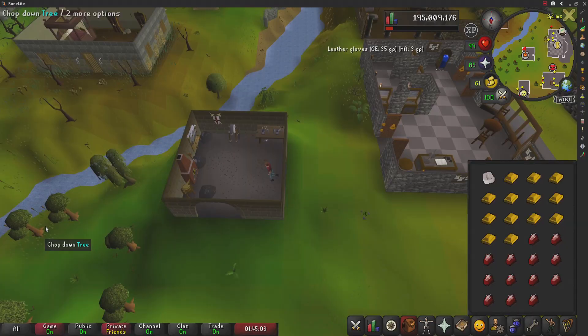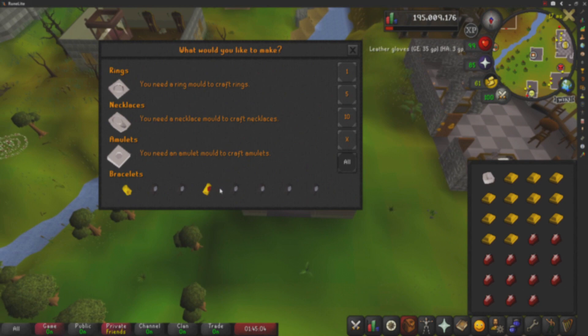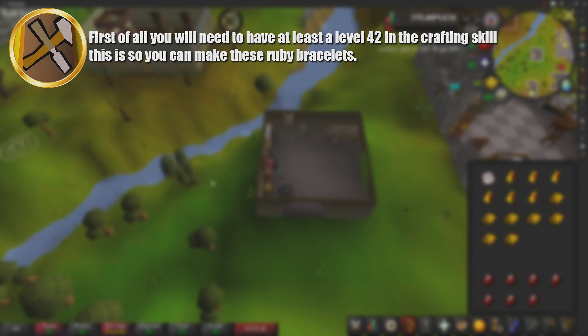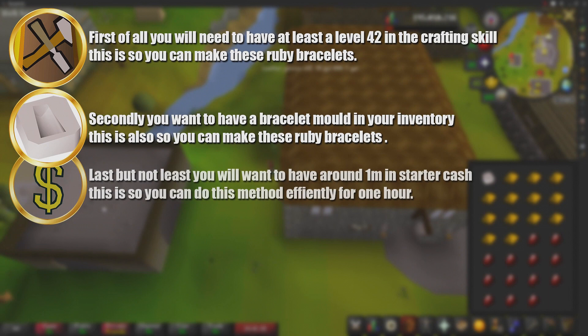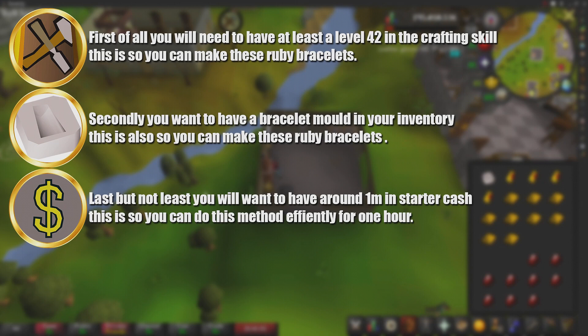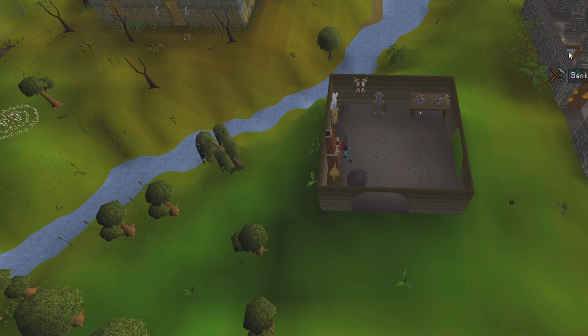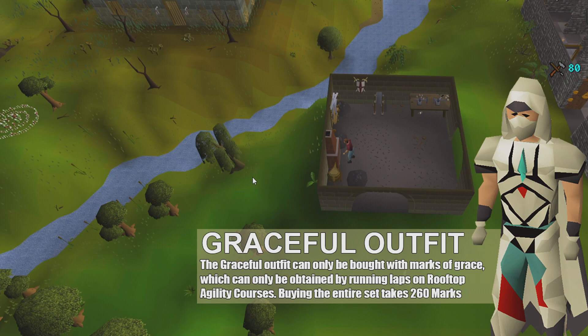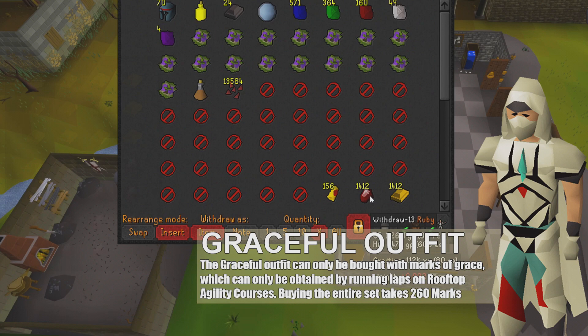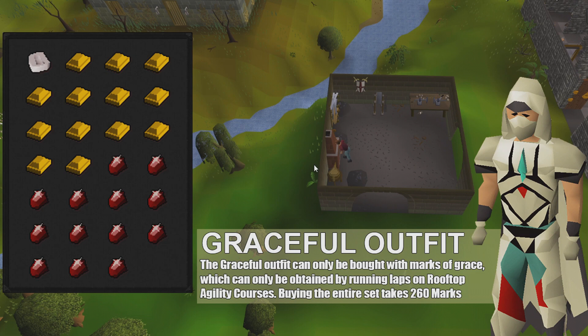The requirements to do this method: you'll want at least level 42 Crafting to make Ruby Bracelets, you'll want a bracelet mold in your inventory, and you'll want around 1 to 1.5 million GP in starter cash to do this efficiently for one hour. I don't have a gear setup, but I would recommend weight reducing clothing so you don't run out of run energy — I wish I'd used Graceful as I ran out of run energy more than once. My inventory has 13 gold bars, 13 rubies, and one bracelet mold. We'll be making these at the Edgeville furnace.